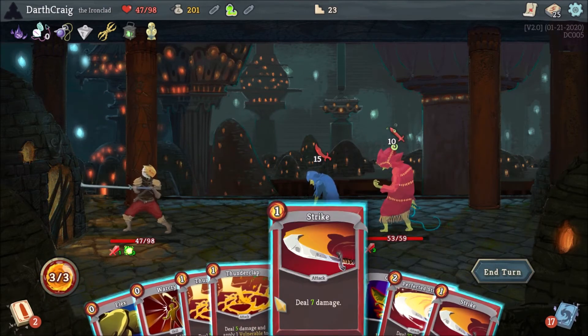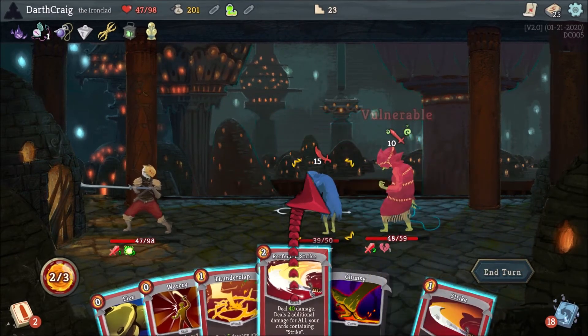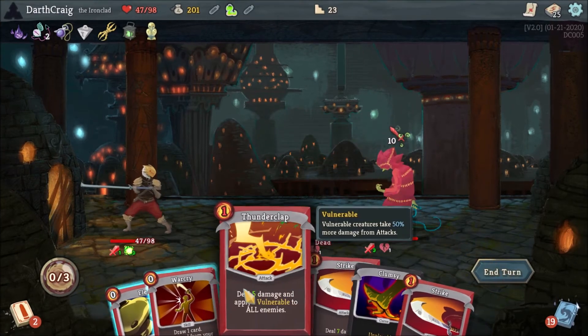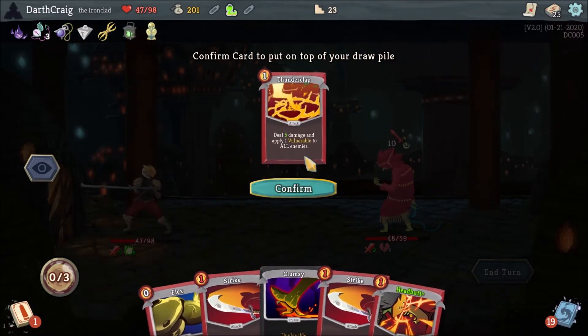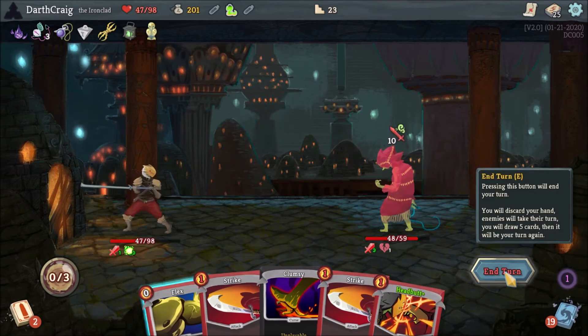So now I have Thunderclap — that's actually good. And then I can play Perfected Strike, which happens to do 40. I can kill this guy outright. And then I will do War Cry and put the other Thunderclap into my next turn. Perfect way to end.